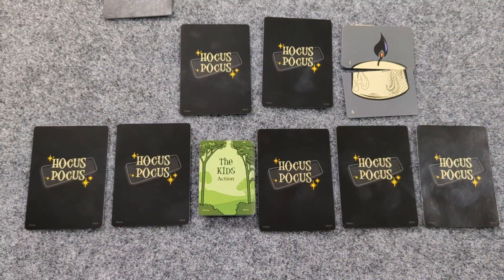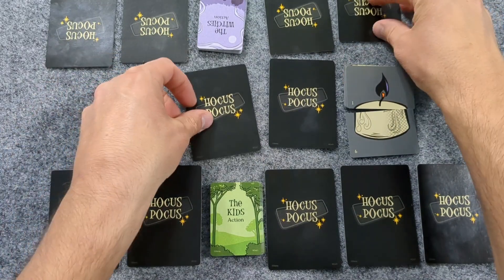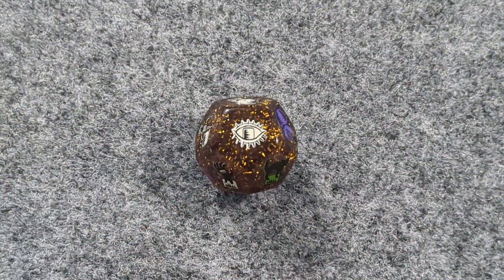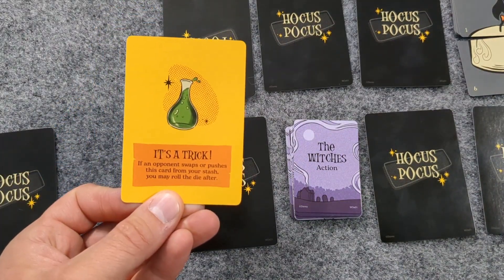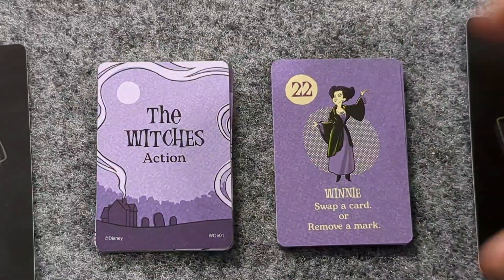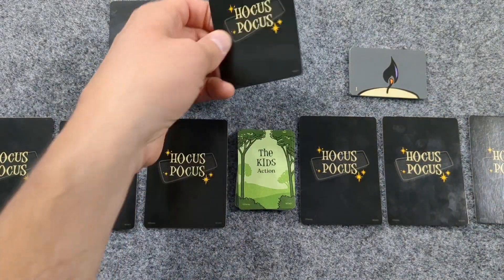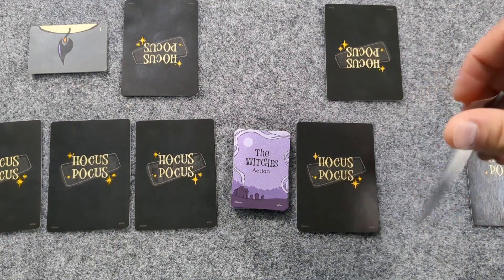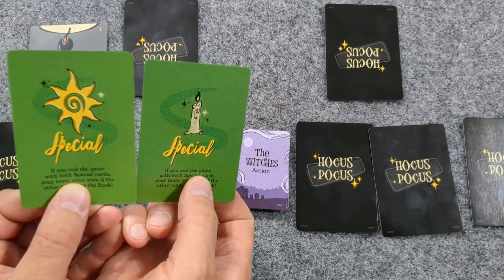If the kids roll the witch ability, they may peek at one instead. Kid ability means peek at any two cards and mark any one. If the witches roll the kid ability, they may only peek at one card. If someone has the book, they must reveal it, then shuffle their stash. Reveal one — if it's a trick, remove it from the game. Push one. The special symbol means to either take an action card from the discard pile and do what it says, or re-roll the die. If at the end of the game no player is holding the book or both special cards, then nobody wins. Otherwise, the player who has the book wins — unless one player has both special cards, then that team wins.